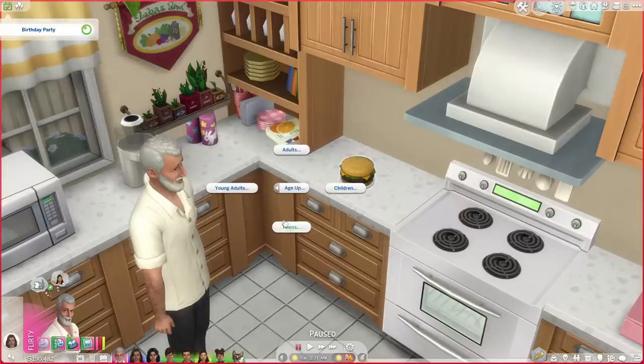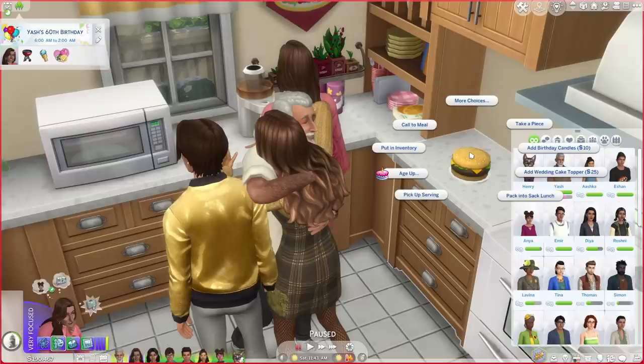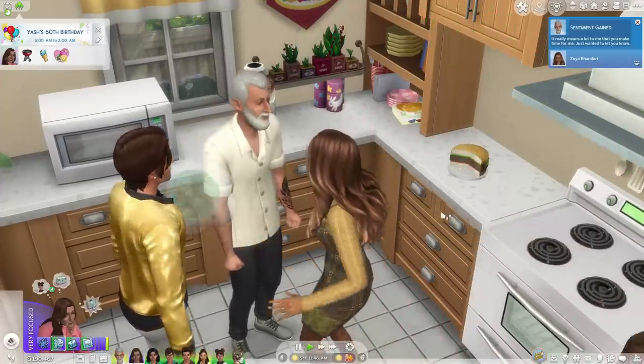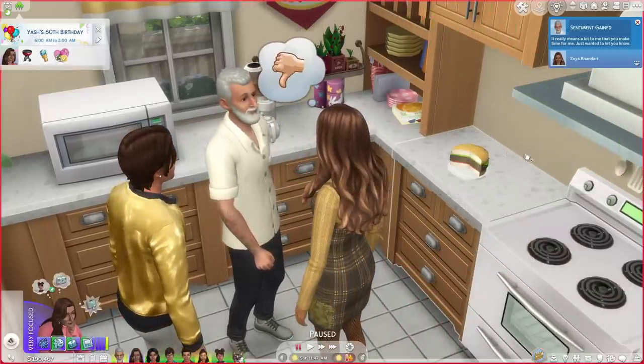This works with kids too — if you're having a children's party and you want your kids' friends to also age up with them so everything is cohesive, you can do that. I tend to do this and then go back to manage households and edit each sim to give them an appropriate look. Typically in The Sims 4, if anyone takes a piece of the cake you cannot use it to age up anymore — but that's not true with this mod. It still allows you to age anyone up.